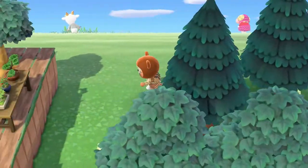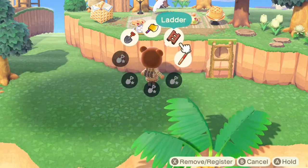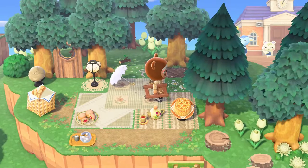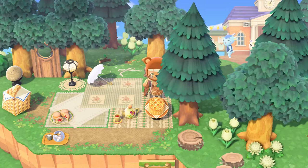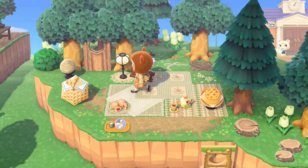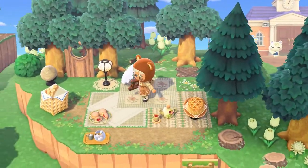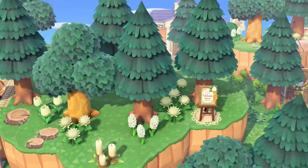Every single cottage core island needs — and yes, you guessed it — a picnic area! Here are three picnic blankets stacked together. I love this apple pie and this tea, little snacks, bread basket. This is a great way to do a picnic area. You can honestly put a picnic area anywhere in the middle of some random trees, just like this.